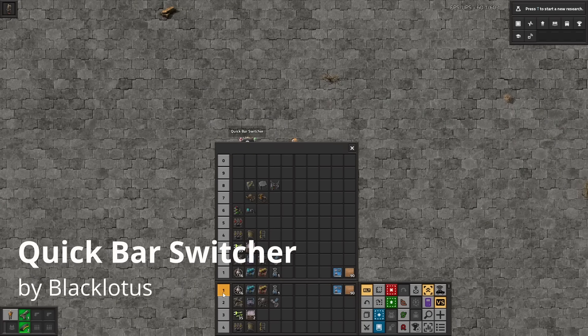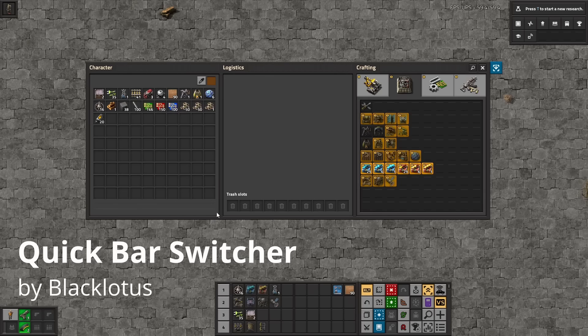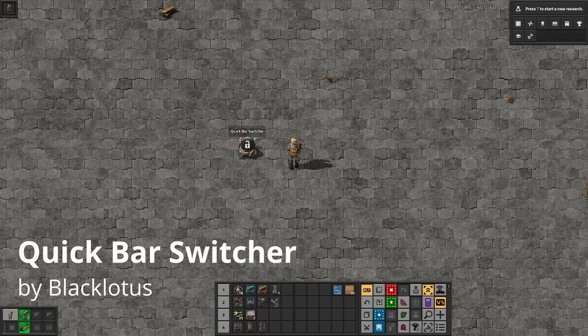Did you know that Factorio actually has eight rows of quick bars? You can hold up to four at the same time, but I never find myself touching five through eight because you have to go through two clicks just to change one bar. With Quick Bar Switcher, this adds a customizable key bind — defaulting to Control plus Q — to instantly change all quick bars between one-to-four and five-to-eight. This is really great in Space Age or modded runs when you have a lot of different items to play with and you don't want to keep going into your inventory all the time.